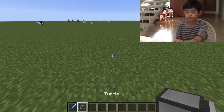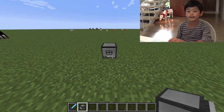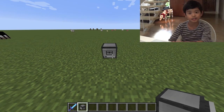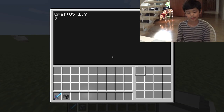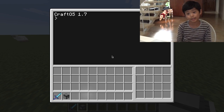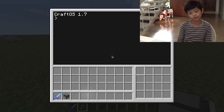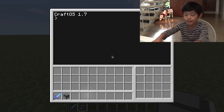You place the turtle like any other block — right-click to place it, and right-click to use it. Although it seems like it can't do many things, it actually can do a lot. It can automate your caves, make buildings for you that would be impossible without the turtle, and other stuff.